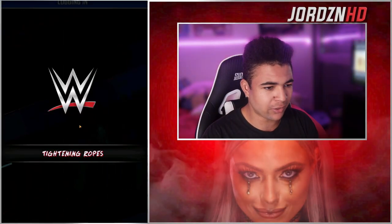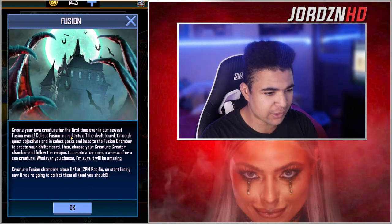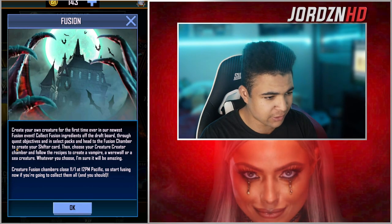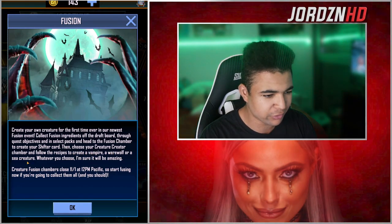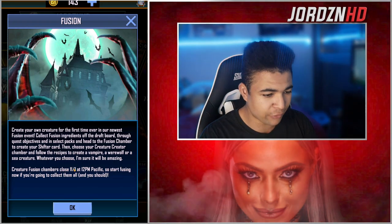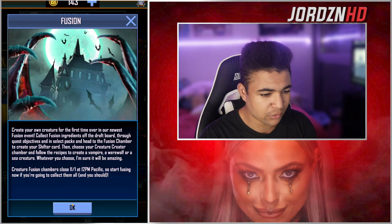Right then guys, welcome back to the video. I'll just load it into Supercard now. Create your own creature for the first time ever in our newest Fusion event. Collect Fusion ingredients off the draft board through quest objectives and then select pack. Head to the Fusion Chamber to create your Shifter card. Then choose your Creature Creator Chamber and follow the recipes to create a Vampire, a Werewolf, or a Sea Creature. The Fusion Chamber closes on the 1st of November, 12pm Pacific. So start Fusioning now if you're going to collect them all.